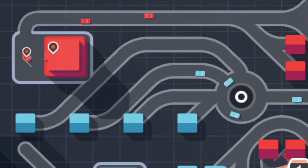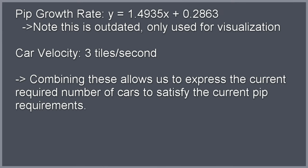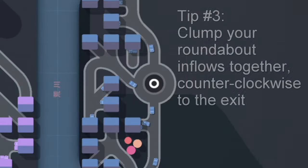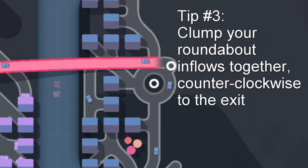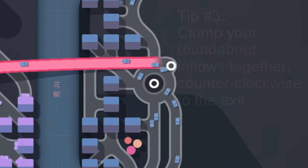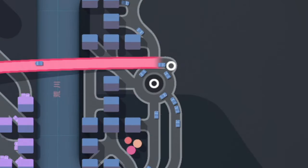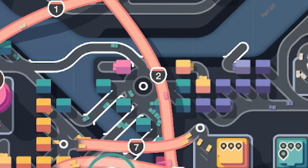Roundabouts are another thing we need to talk about, because you can use them in your advanced strategies. There's an entire deep dive video on this subject, but in summary, you should clump all of your inputs directly clockwise of the destination's roundabout spoke. Mixing them creates too many opportunities for interruptions in traffic flow, and because of how roundabout cars are queued, long lines of cars can get stuck at the inflow points. This means you'll be starving one structure until the demand of another is met, which might not happen if surge traffic demands all of one color. There's definitely a maximum throughput on roundabouts too — just because you've connected everything doesn't mean that you're going to survive.